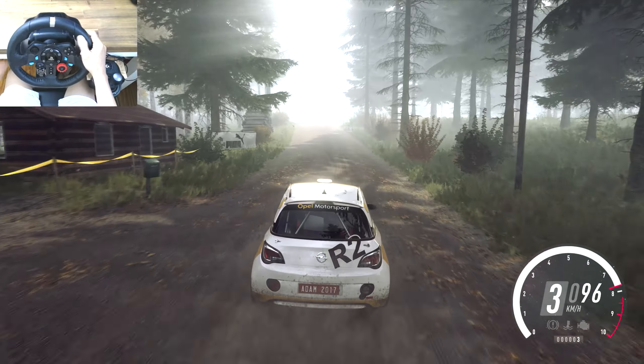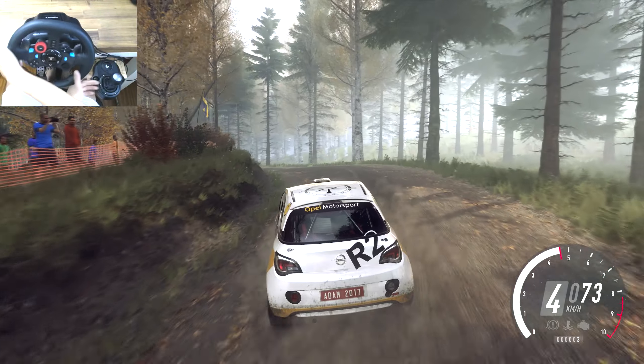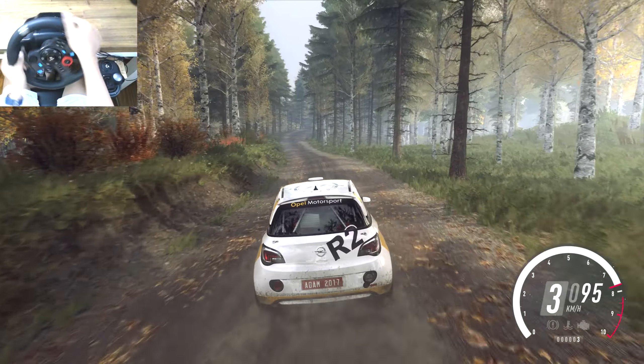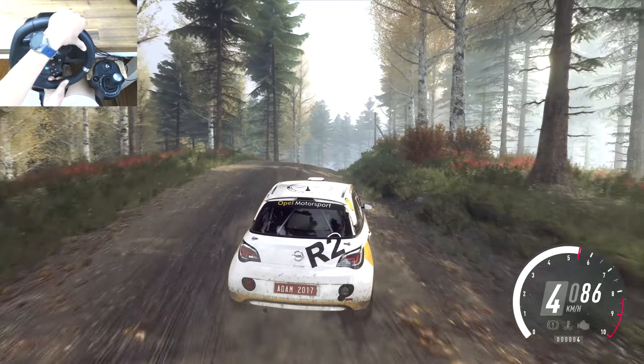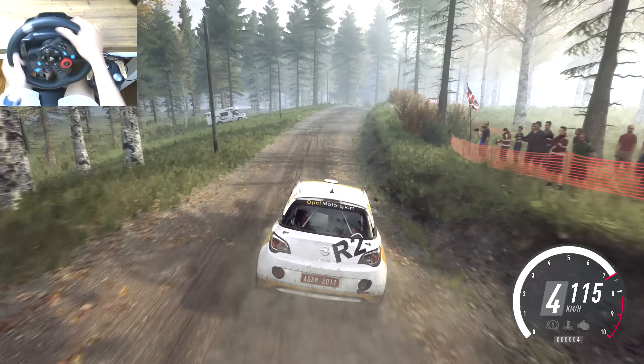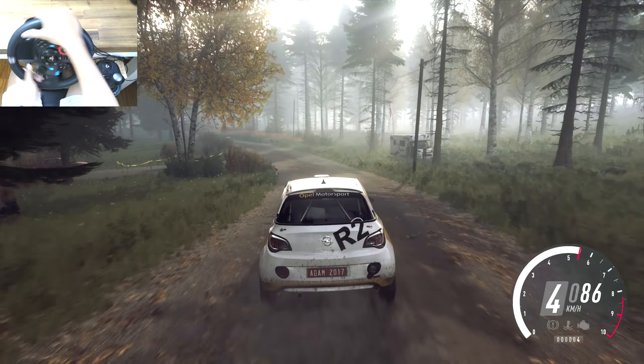5 right long of a crest. 100 over bumps. Crest, and 6 left long of a crest. A dip. Tightens 5 left of a jump. 100 of a crest. Flat right of a crest, jump.